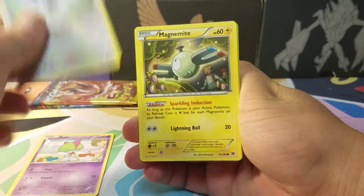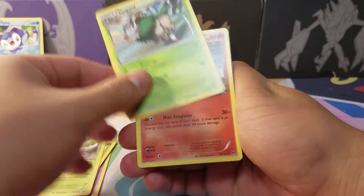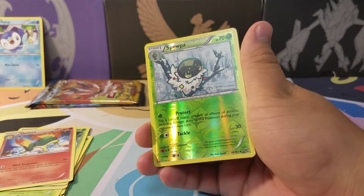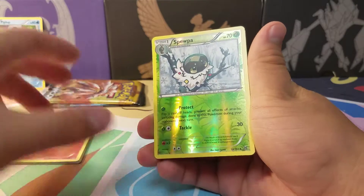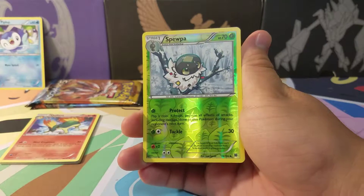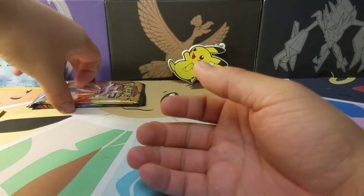Here we have a Ralts, Noibat, Magnemite, Piplup, Pansage, Pinsir, and Gogoat. Sorry about that — I thought my roommate was coming back. I try to record these when he's out and didn't time this one correctly. He is still out, but if you see pauses like that, that is why. Scatterbug and Hawlucha, regular rare. Nothing out of that pack.